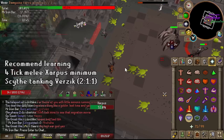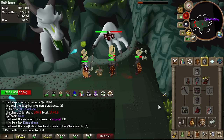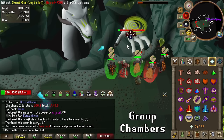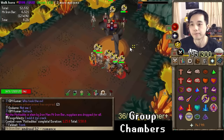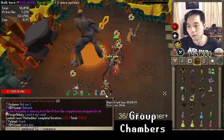Scythe at Chambers of Xeric is considered best in slot, but with some caveats due to differences between group and solo raiding, and between regular and challenge mode. In group chambers, the Scythe is absolutely godly, especially on Tekton and Olm melee hand, because it's super likely you'll have enough people using hammers and BGSs to lower their defense to near zero. When the Scythe can hit a large target with little defense, nothing is going to compete — you can hit over 80s and see tons of 40s. Scything Vanguards is not as broken because they're typically tankier to slash, but it can still pop off occasionally in team settings.